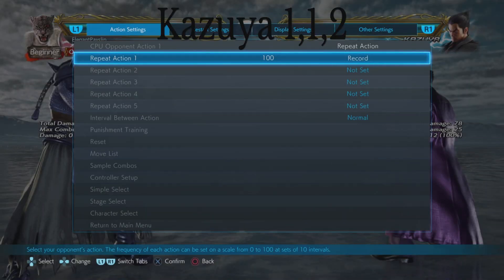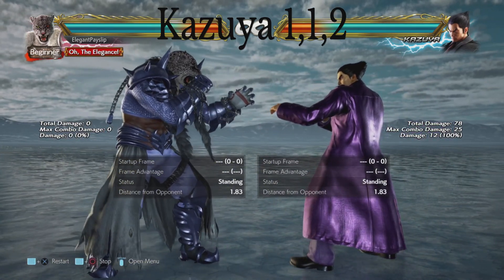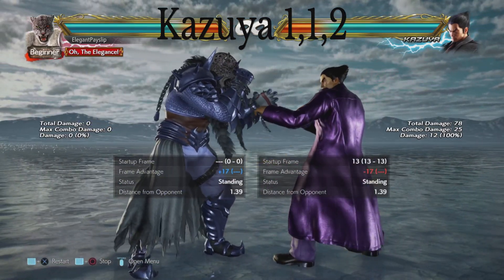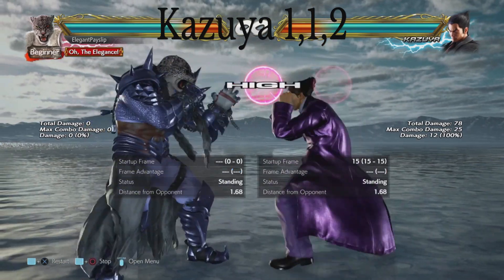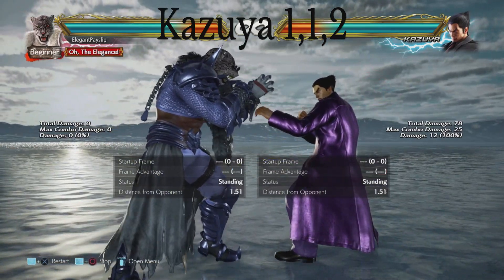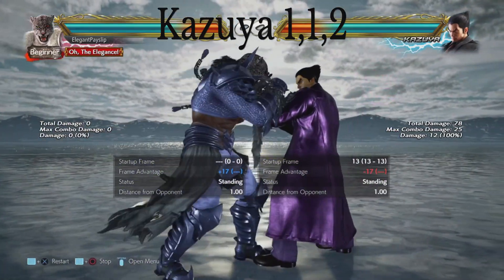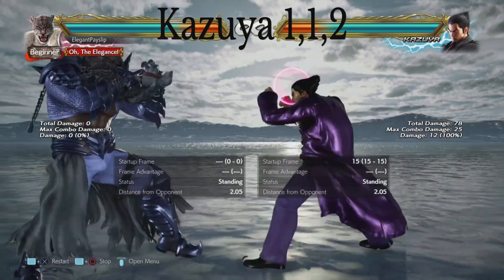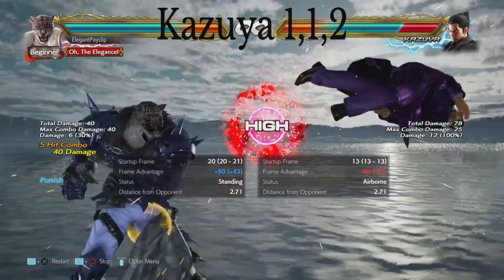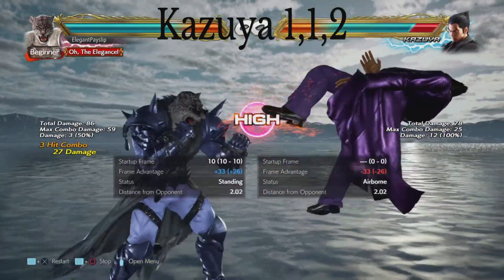Let's take a look at Kazuya — I've got two moves for him. First is his 1,1,2 which is his 10-frame punisher. I'm showing you the first and second hit before the end, because Kazuya players often will use just the first and second hits and not finish the string — it's a good way for them to keep you spaced out and stop you moving around. When they do finally finish it, which is rare, a lot of people are not able to react and punish it as it is minus 17 frames.